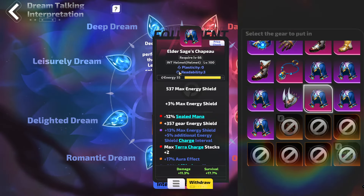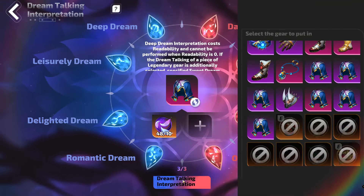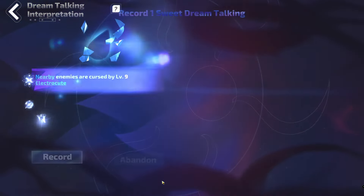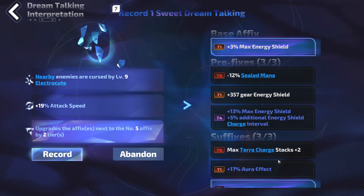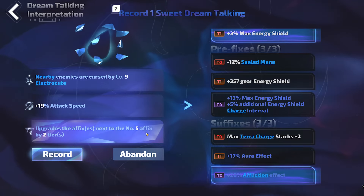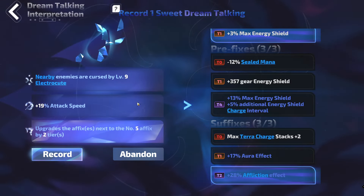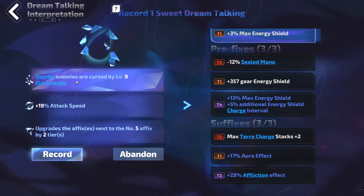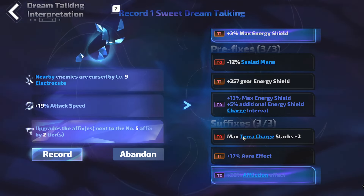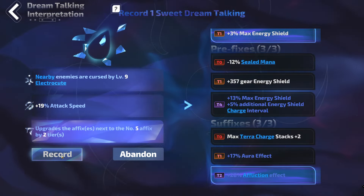This uses the Readability of an item. Once Readability hits 0, you can't do this step anymore. So we do Dream Talking and see what we get. We got — upgrade the affixes next to number 5 by 2 tiers. So that's going to upgrade Affliction Effect to Tier 0. We could do that or that, but this is the one that we want. I guess we wanted a Tier 1 here, a Tier 0 there, a Tier 1 there. And then hit number 5. But this is what we got. So you hit Record.